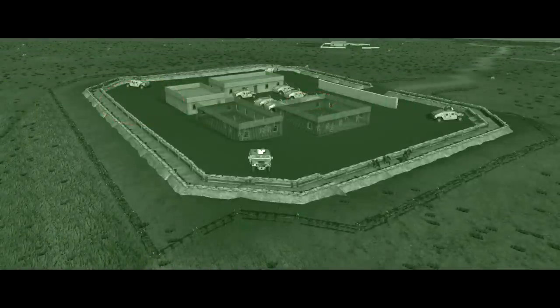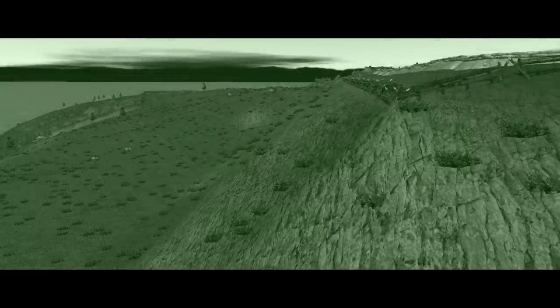The outpost itself consists of four single-storey buildings surrounded by trenches and barbed wire. Shock Force doesn't model any HESCO or anything like that, and while the trenches offer some questionable cover, the wire is nice to have. To the immediate south is a cliff face, which may or may not be traversable by nimble insurgents.